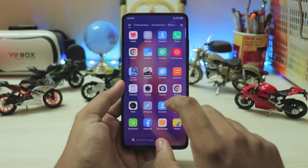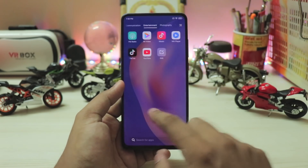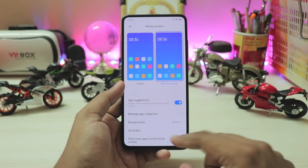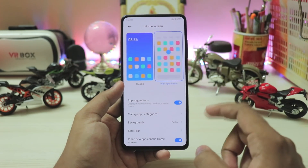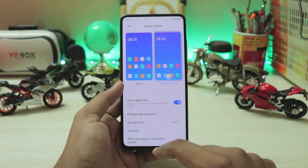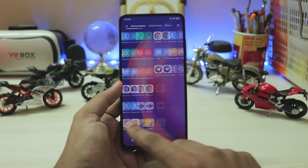The launcher is very fluid. You have the app category slide, just like Poco. You have app suggestions, a scroll bar which you can set for A to Z, place new icons on the home screen — they just don't do that. And basically, that's it.